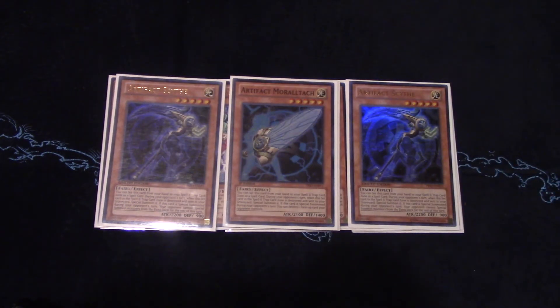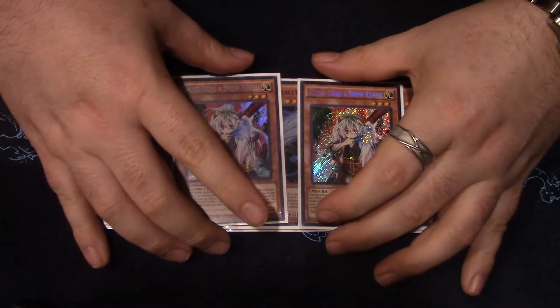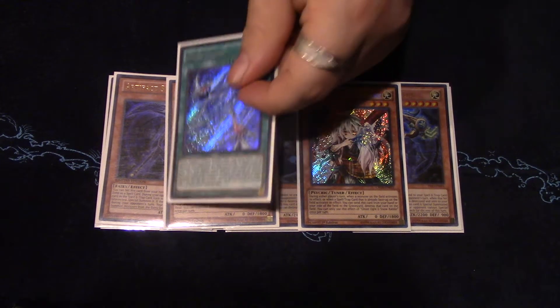I play two hand traps — two Ghost Ogre. It's not that I necessarily think this is the best hand trap, but I think it's the best suited for this deck because you want the extra light monster to make Mechaba. It still has applications in the meta so we're still playing it.